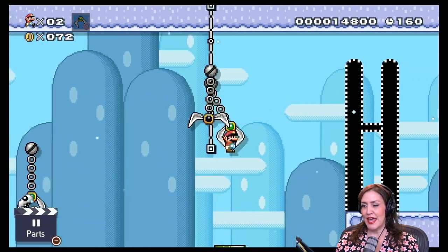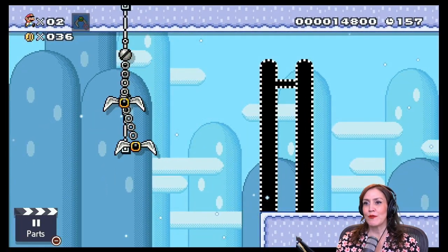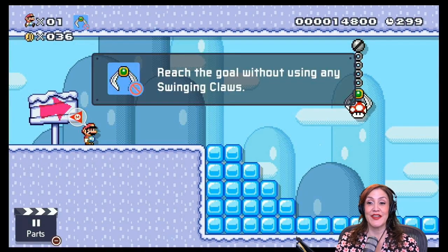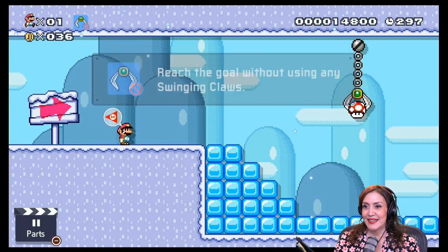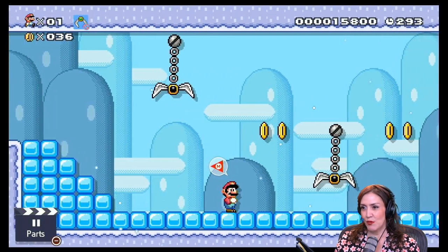Okay, this is the end. Am I supposed to swing over there? Now we know what the course looks like. Let's go ahead and try to go back through it without getting caught by any of the swinging claws. This is a fun course — I think every course is fun, they're all so unique. I like the theme — it's kind of a winter theme.